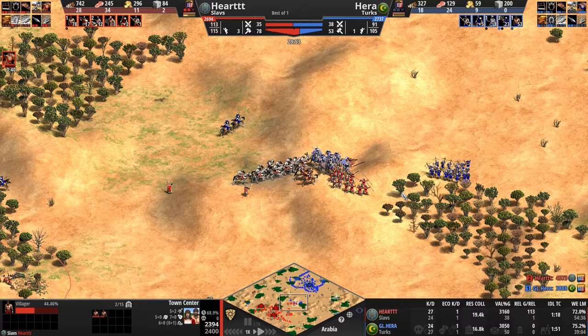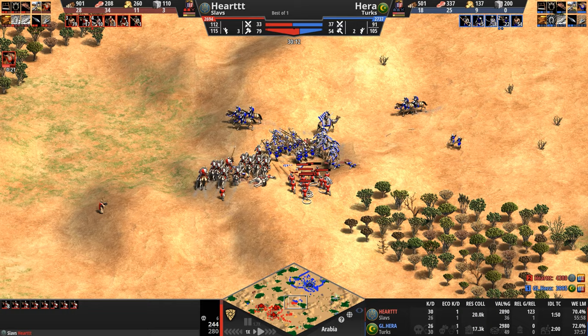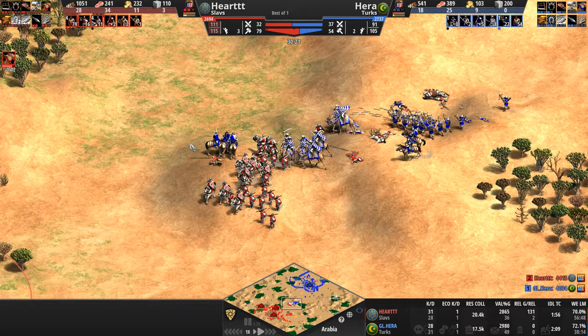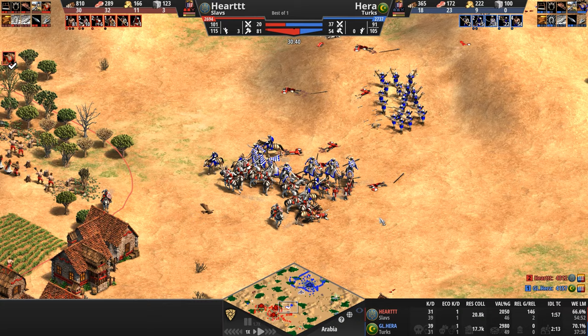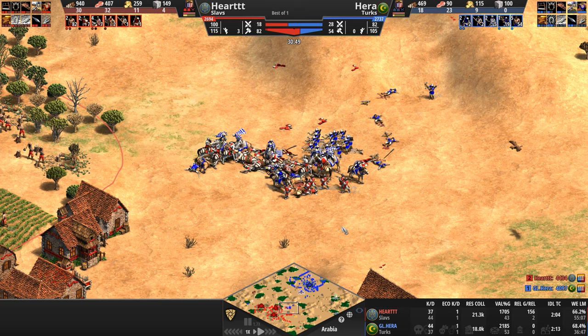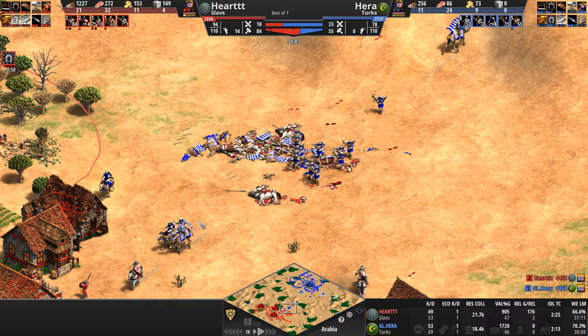It looks like a bit of an engagement — a camel for a skirmisher. This is definitely giving me Feudal Age vibes: skirmishers shelling away at crossbows, knights trying to avoid camels and get at the light cav, light cav trying to get at the monks — and they do. These are not Bengali monks with extra armor, not Aztec monks with 100 HP, so the Slav has to retreat. Nine knights to seven camels? That's not a great engagement, especially with the crossbows.